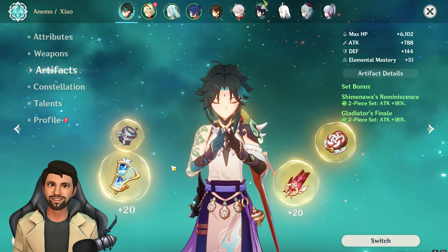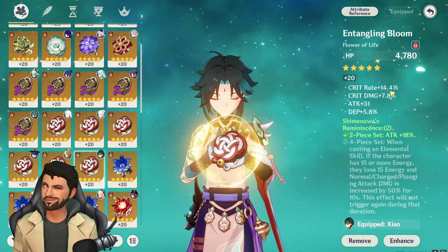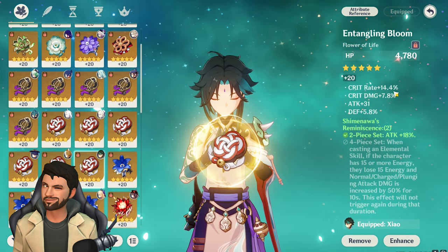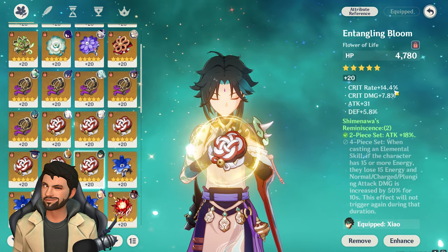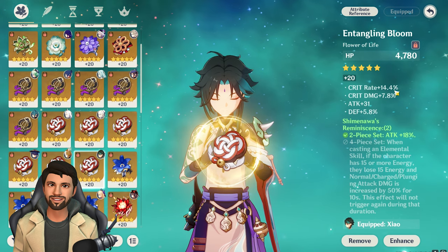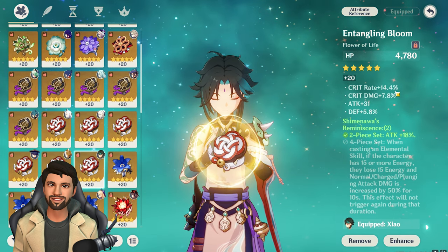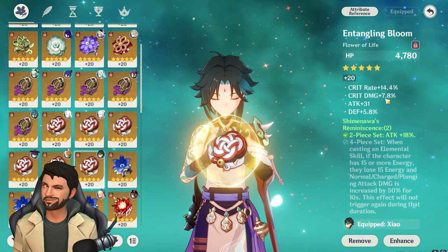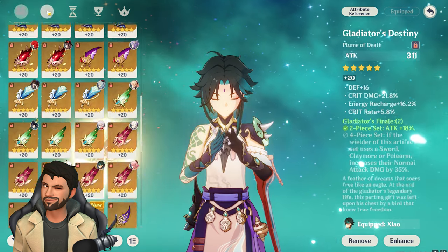For substats, the priority order is: crit rate first, then crit damage, then attack, then energy recharge. Crit rate is the main problem with Xiao — you need a minimum of 70% crit rate, regardless of whether you're F2P or not. Without 70% crit rate, Xiao is not going to deal meaningful damage.